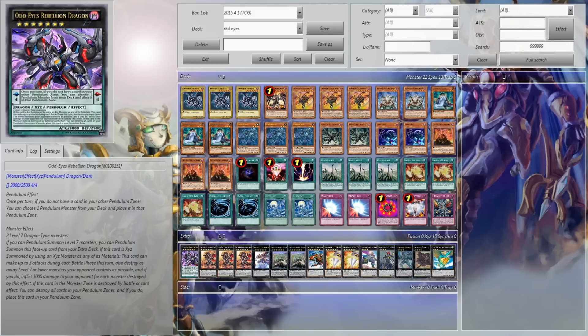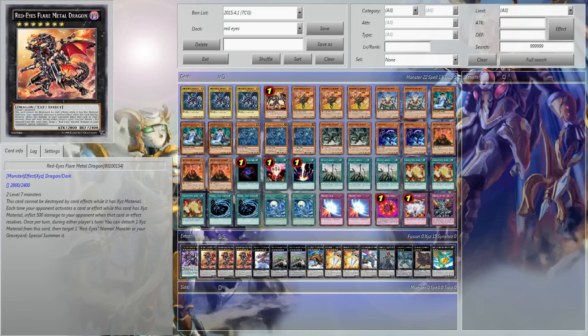1 Odd-Eyes Rebellion Dragon — 3,000 ATK, can steal games, enough said. 3 Red-Eyes Flare Metal Dragon — pretty much your spammer, you're going to run three. I've actually defeated an Exodia player: I let him play 16 cards and he burned to death. It was the most gratifying thing in a long time for me in this game — very dirty. I've won a lot of games off that effect. Having two of them on the board, 1,000 damage per card — so nasty.